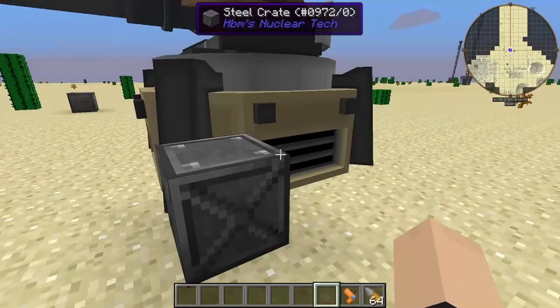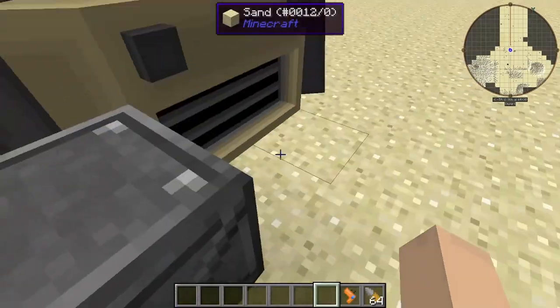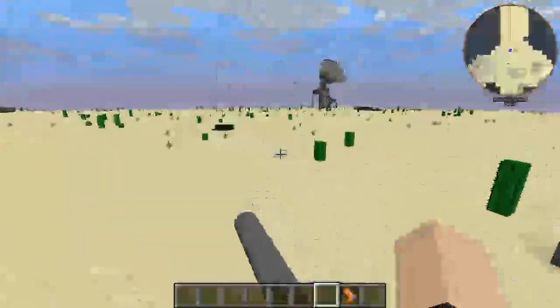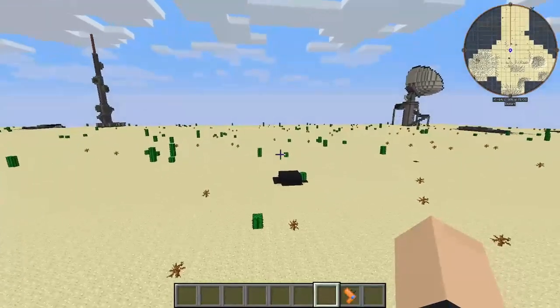We're starting off with our 16-inch artillery shell — straight up normal one. We already have it linked up, beautiful. We're gonna throw our shells in here, throw one. I'm not gonna empty out the whole entire thing. Now let's find something to shoot at.